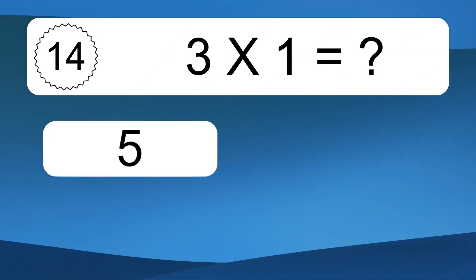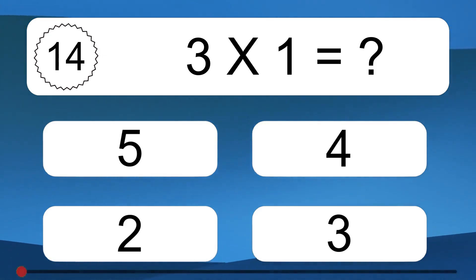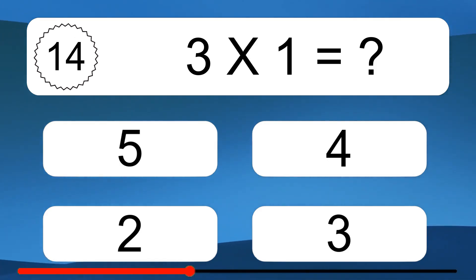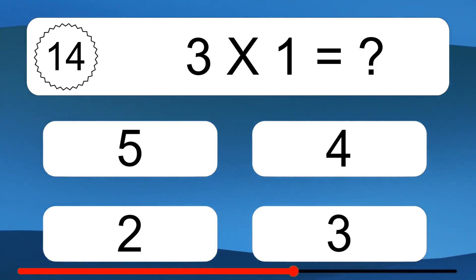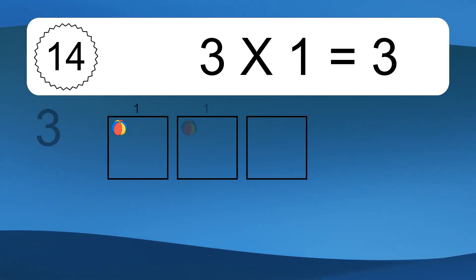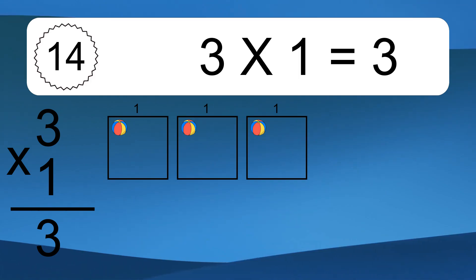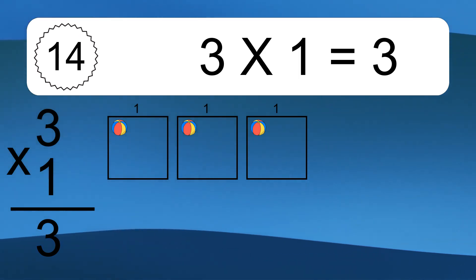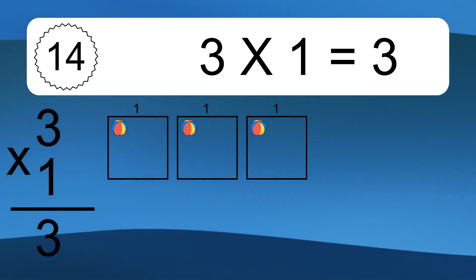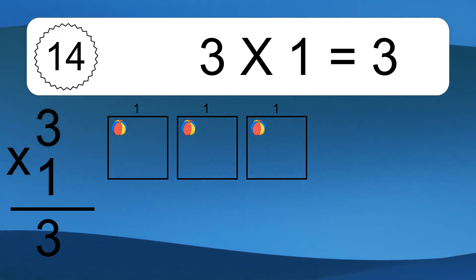3 times 1 equals what? 3 times 1 equals 3. We have 3 boxes, and each box has 1 colorful ball inside. If you count all the balls in all the boxes together, you will have 3 times 1 balls. This equals 3 balls.